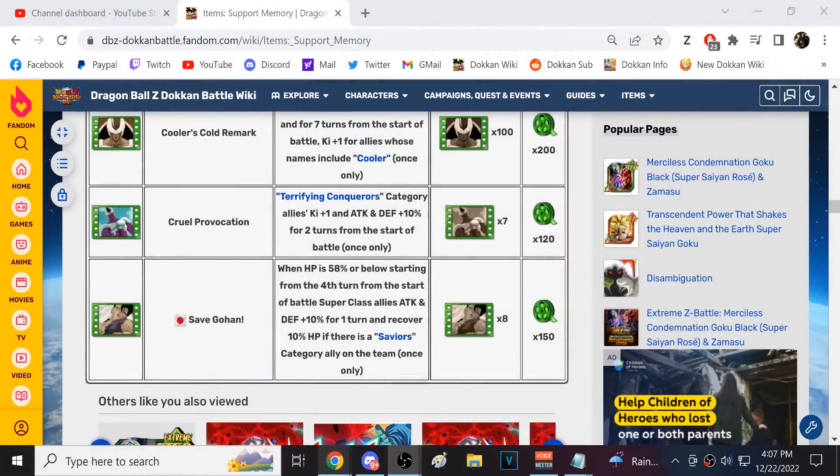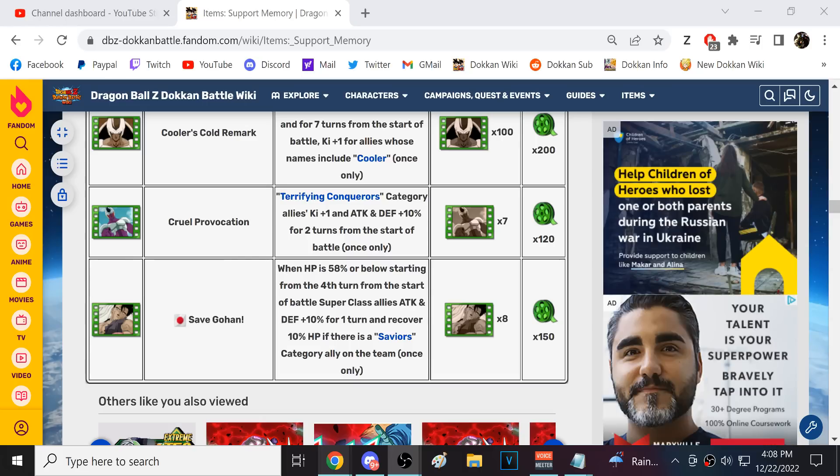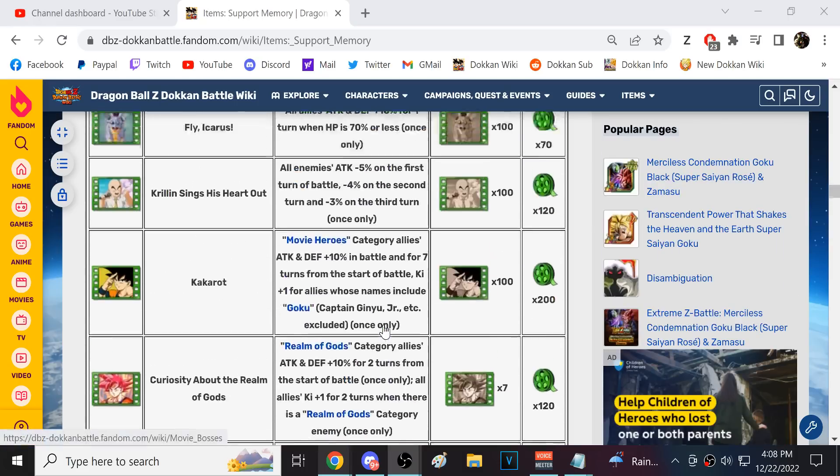This is the Save Gohan support memory. When HP is 58% or below, starting from the fourth turn, Super Class allies get 10% attack and defense, and you recover 10% HP if there is a Savior category ally on the team.